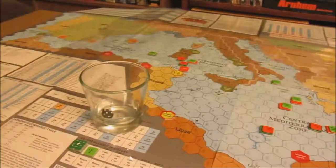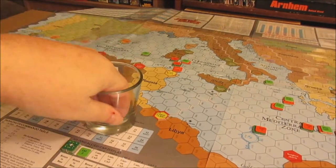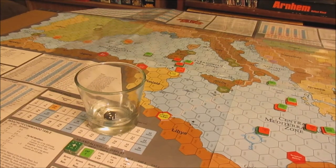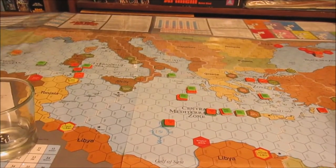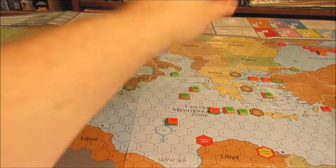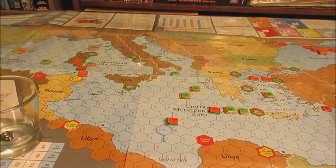That's action segment one. Segment two, three — Soviets again. We still don't know where their surface group is, so let's go ahead and do surface ships.